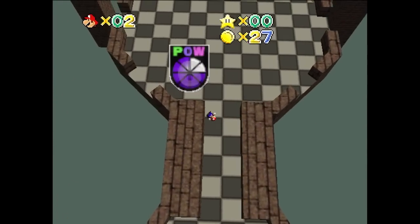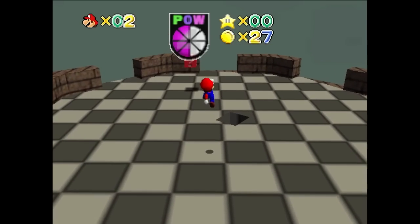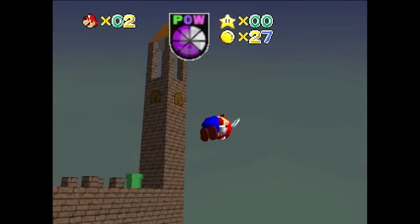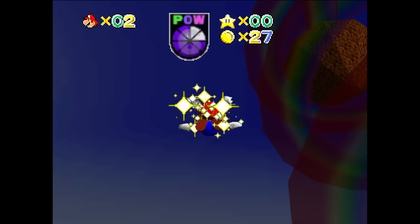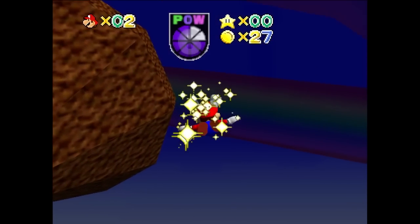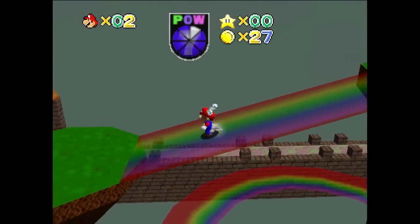In the original game, you can't really gain height with Wing Cap, but in this one you can fly as high as you want until you hit the level barrier. It's a nice little change. That's the first of the Wing Cap stages. There is a second one — we'll go show that off. But first, I want to go show the Metal Cap switch, or more accurately, let's show where it isn't.